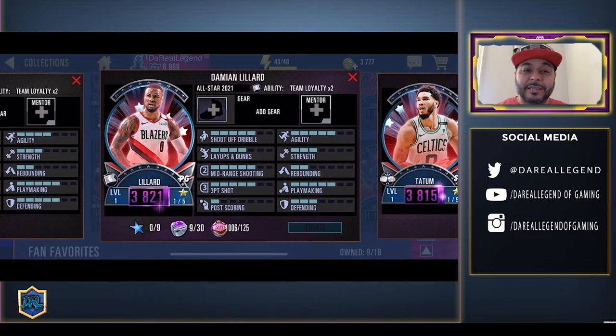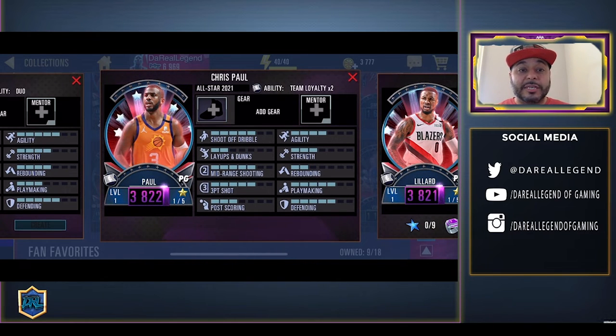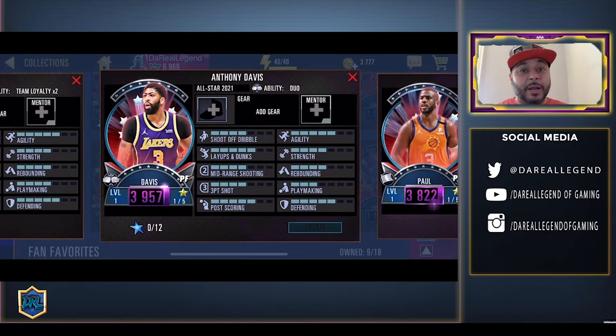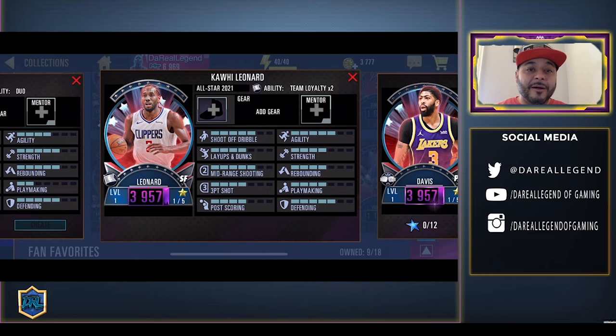Damian Lillard can be crafted — you need nine collectibles and 30 amethyst rings for the team loyalty bonus. In order to get his power increase you need to combine them with CJ McCollum or Clyde Drexler. Then we got Chris Paul Amethyst as well — he has team loyalty, so if you pair him up with Devin Booker and Deandre Ayton. We got Anthony Davis who has the dual ability with LeBron James — he can be crafted with 12 collectibles.